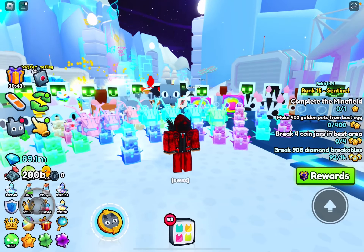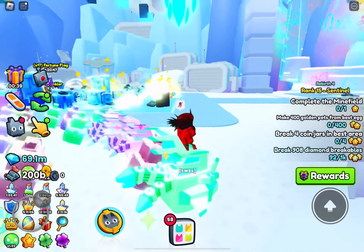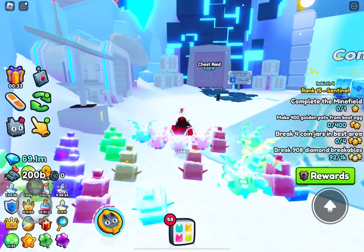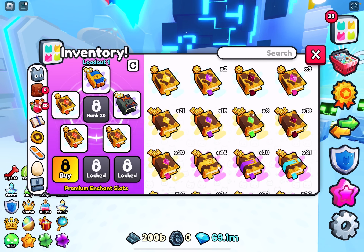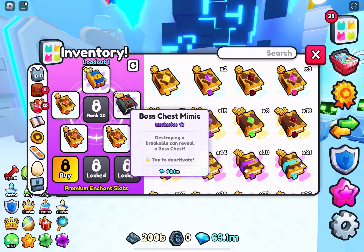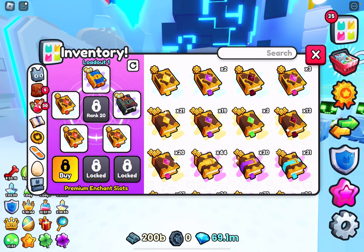Welcome back to a new video. Today I'm going to be showing you the best item drop method and the best diamond method. It's half pay-to-win and half not, because I don't have the premium slots but I do have some expensive enchants. So you could say it's pay-to-win and not pay-to-win — you kind of have to be rich to get these, but I do know other ways you can do it.